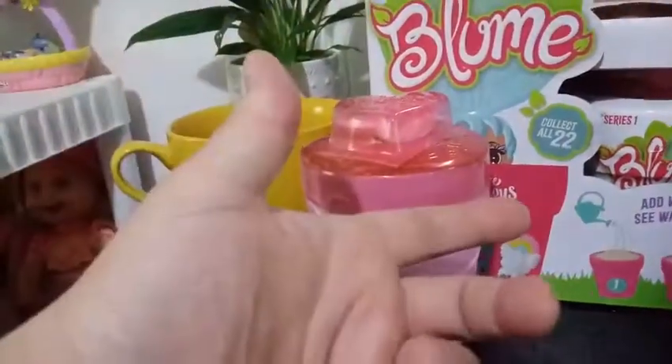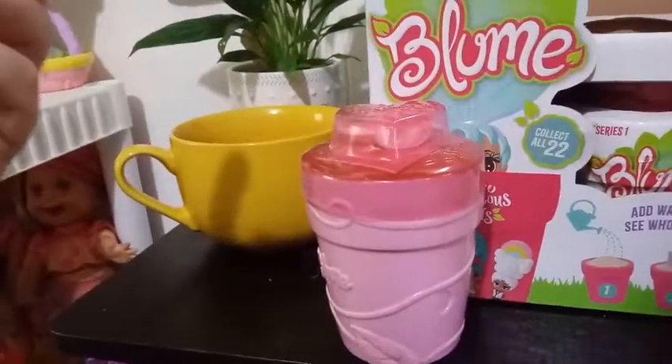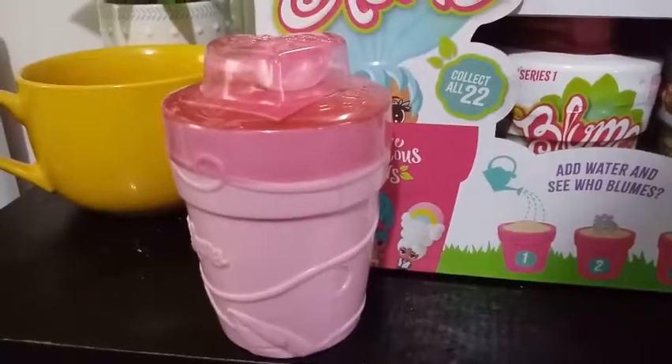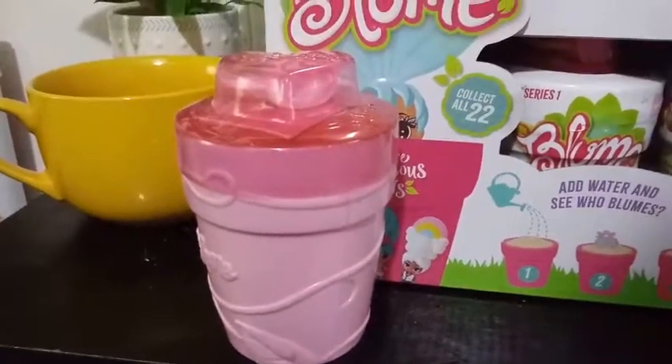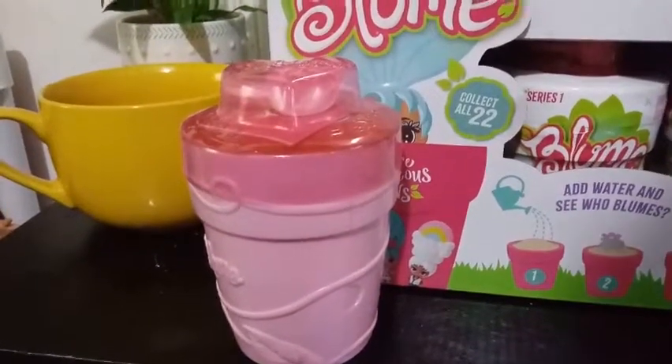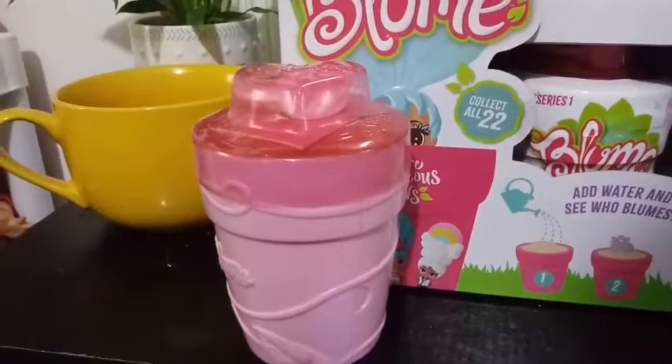But who knows — there could be more colors in the bottom box or in the other wave. Maybe there's 2 waves. Because if there's 12 in a box, 12 and 12 is 24 — I don't know. It's going to be interesting.